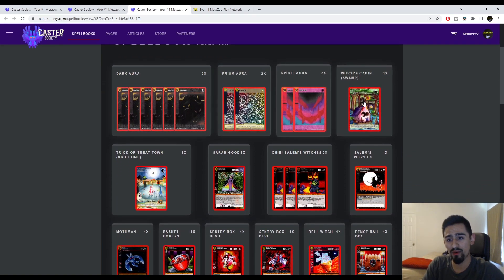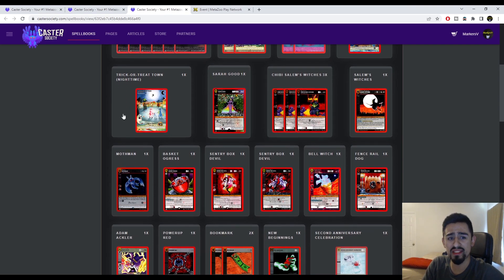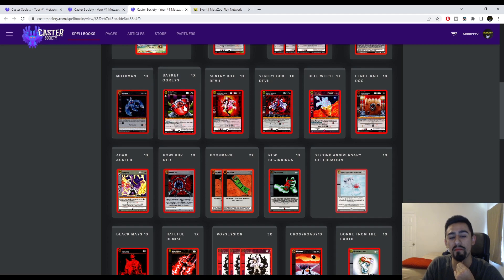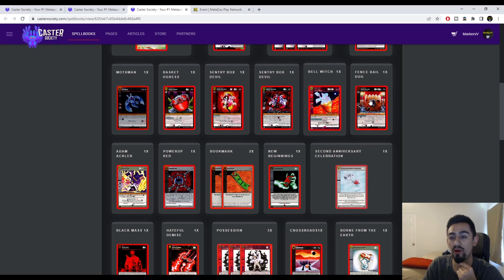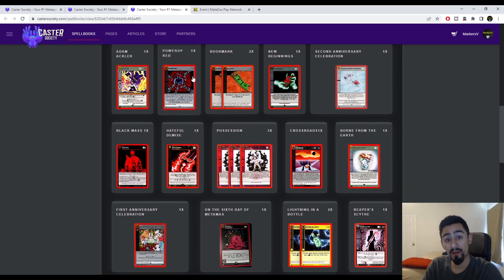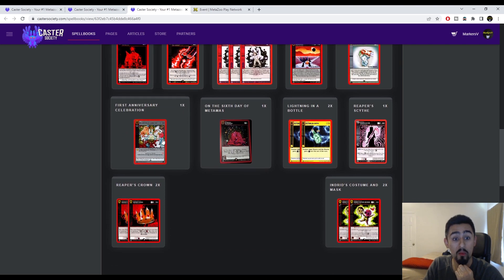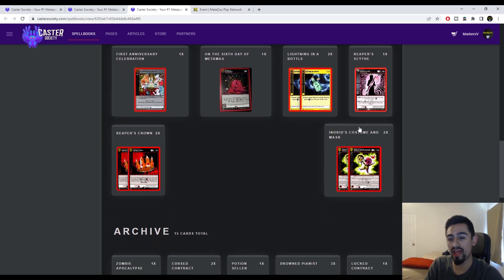Continuing the Chibi Witches list: 1 Witch's Cabin, 1 Salem Witches, 3 Chibi Salem Witches, 1 Sarah Good, 1 Trick-or-Treat Night Time Terror, 1 Mothman, 1 Basket Ogres, 1 Century Box Devil Promo, 1 Corset Bell Witch, 1 Fence Rail Dog, 1 Adam Acular Powerbred, 2 Bookmark, 1 New Beginnings, 1 Second Anniversary, 1 Born from the Earth, 1 Crossroads, 3 Possession, 1 Hateful Demise, 1 Black Mass, 1 First Anniversary Celebration, 1 On the Sixth Day of Mademis, 2 Lightning in a Bottle, 2 Injured Costume and Mask, 1 Reaper Scythe, and 2 Reaper's Crown.